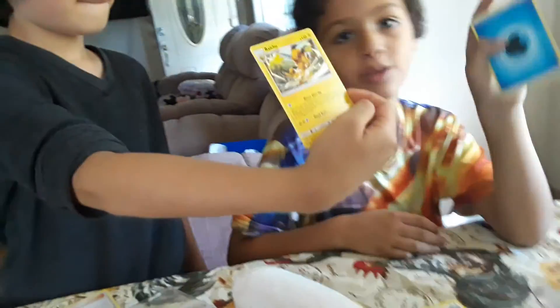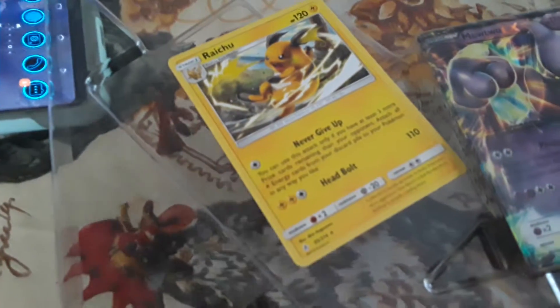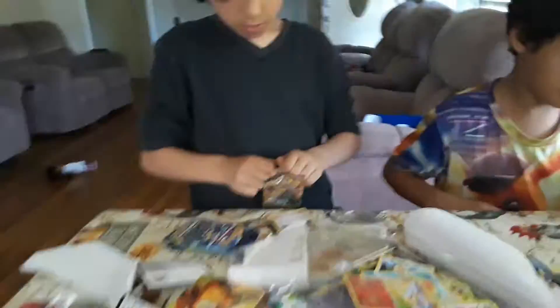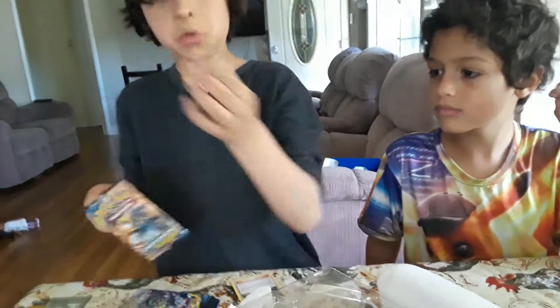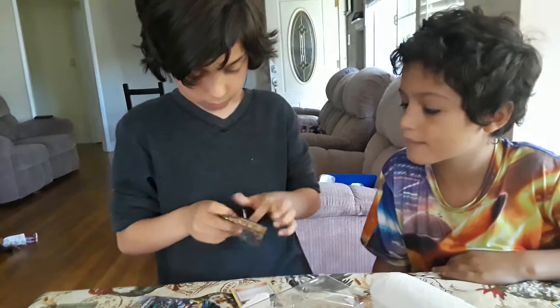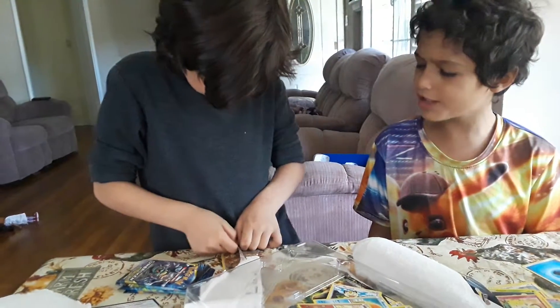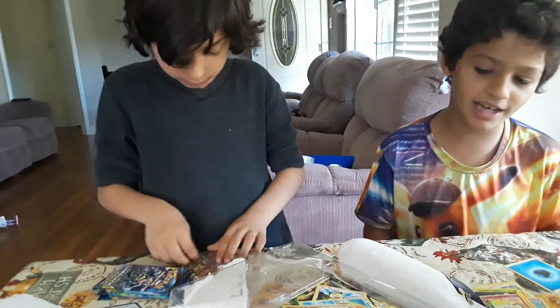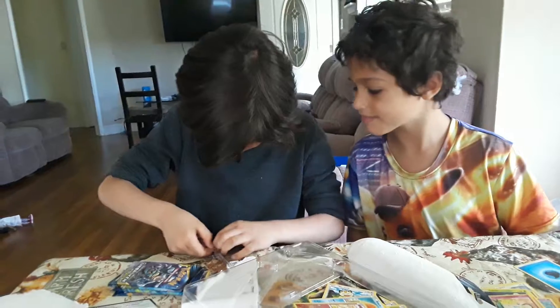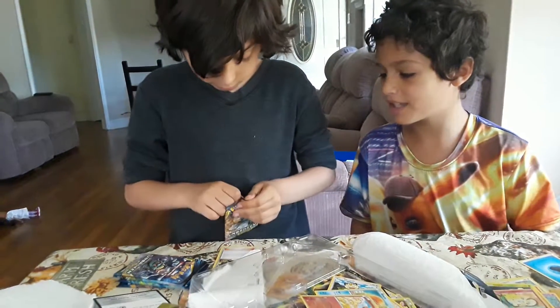It's the 2019 water energy — pretty sick. Mine is a holo with a different picture. The best card you could pull from Unbroken Bonds are rainbow rares. We did get a rainbow in our previous video, but not this time. It's not opening — I just pull it out. I think you have to do it from the top.